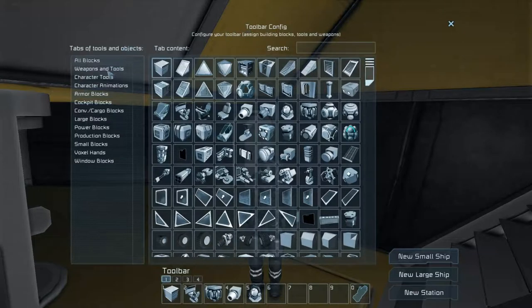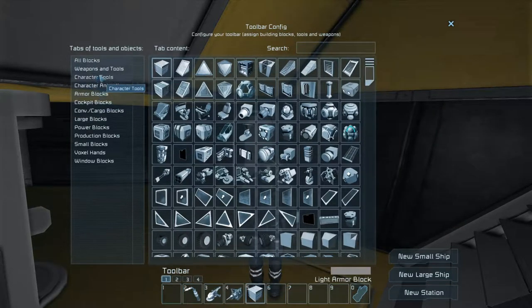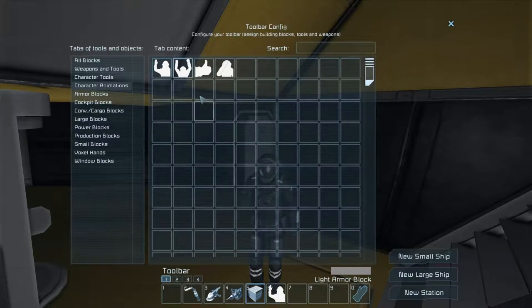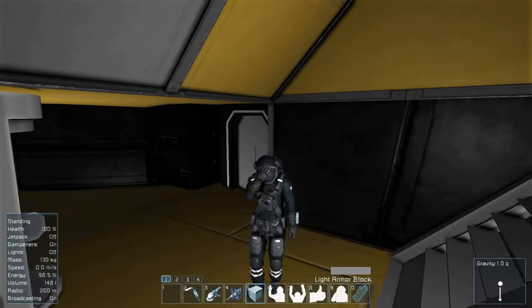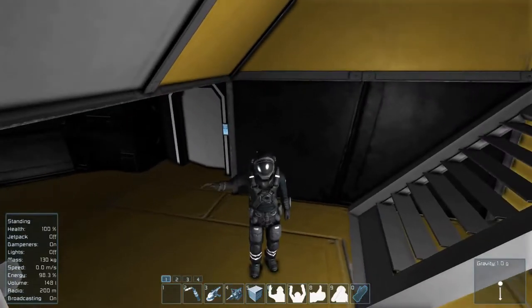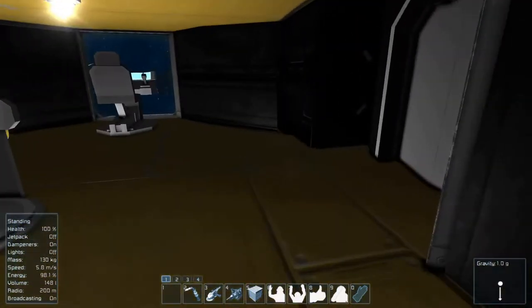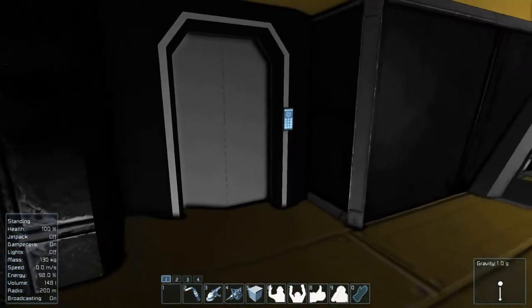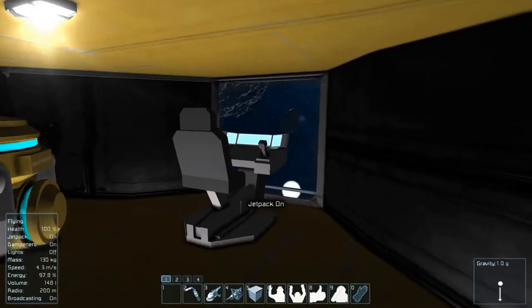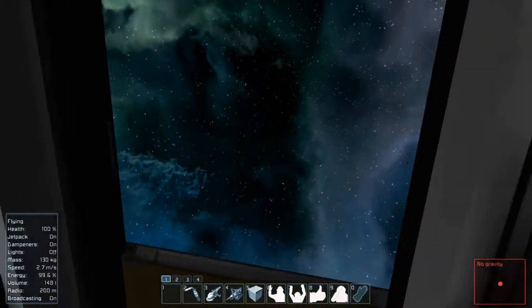Next, in our toolbar config again but on our character, we're gonna take some of our character items, remove the pieces we don't want, throw in a light armor block because we always use that stuff, and add some animations. Now we can do waving and everything else. In the ship we've got a refinery, assembler, small cargo container, med station, gravity generator, and a door out. Let's flip the gravity off to save some power and step outside.